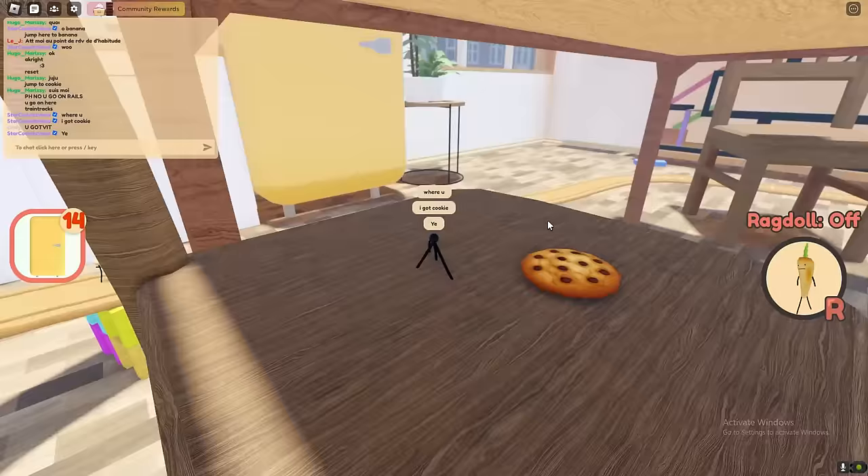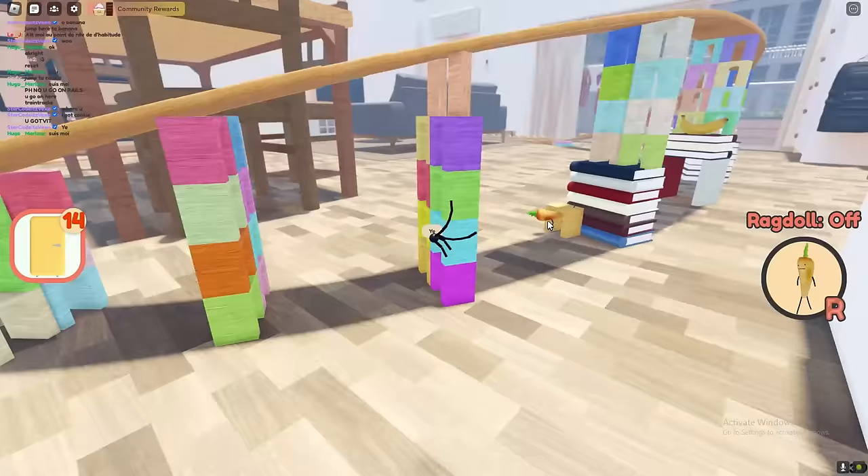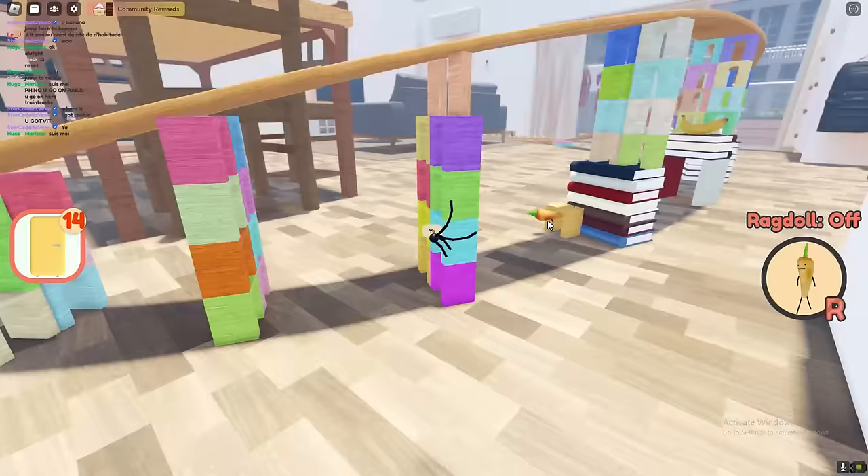There's a strawberry under the fridge — there we go, that's how you get strawberry, right under there. Let's go ahead and reset and get some more guys.